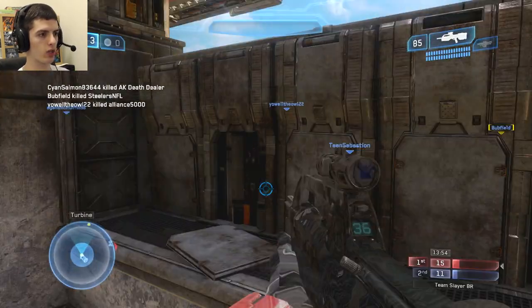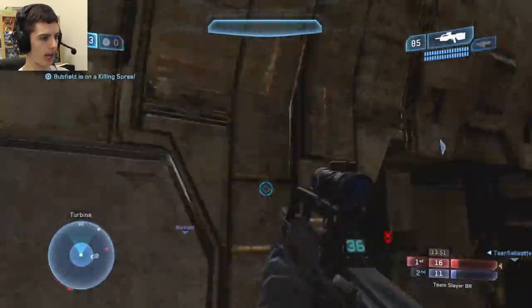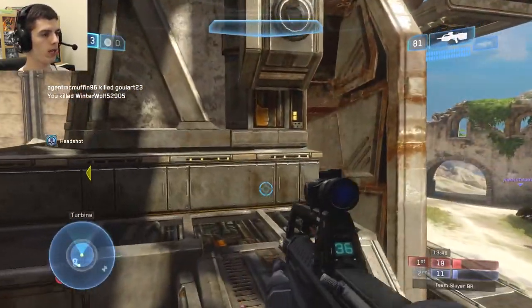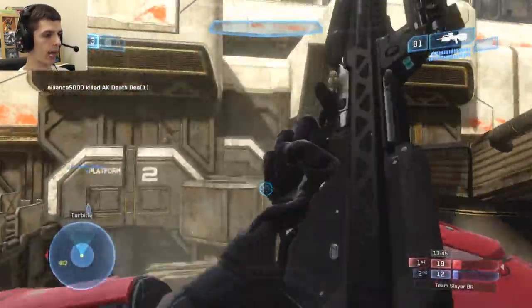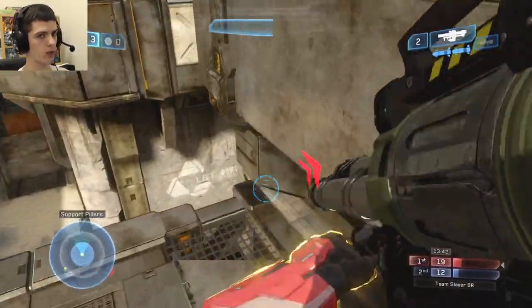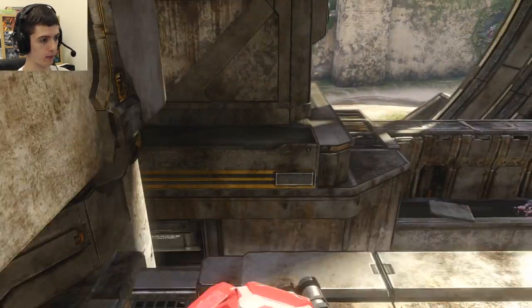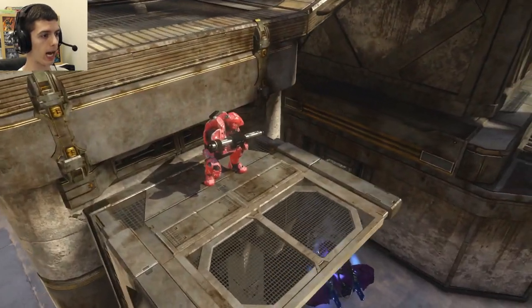Sometimes the situation doesn't work out perfectly. In this case I'm going to try to eventually make my way back. Unfortunately I choke on the jump here, but I find a player behind me. There's no need to really rush these kills. My camo has just run out, so I'm going to jump up here. I see they've spawned on camo to our side, so I'm going to stay alive by just dropping down. It's really lucky that I actually shot the fusion coils — otherwise someone could shoot me and I'd die here.